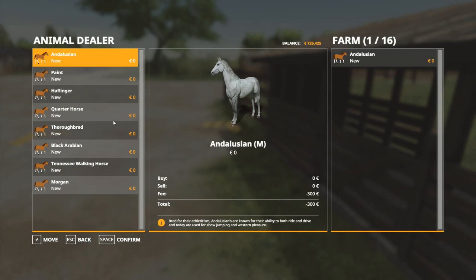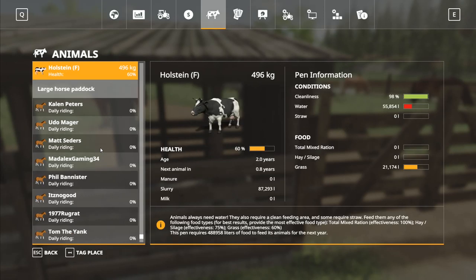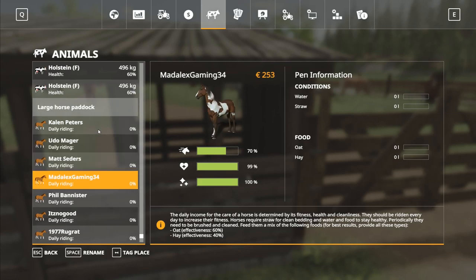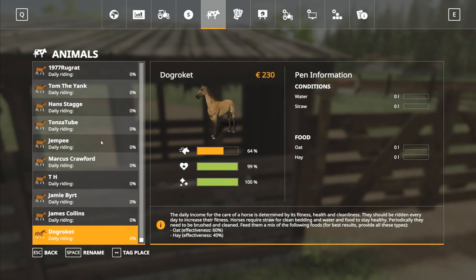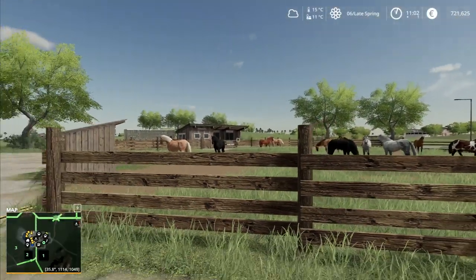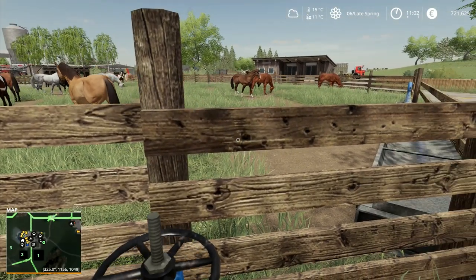I'm going to bring in two of each of the horses and name them all as well — it's going to take a minute. Right, I've got all the horses and I've got them all named: Calen Peters, Udo, Marga, Matt Cedars, Mad Alex, Gaming34, Phil Bannister, It's No Good, 1977, Rug Rat, Tom the Yank, Hans Stager, Tons of Tube, Gempy, Marcus Crawford, TH, Jamie Burt, James Collins, and Dog Rocket. I apologize if I've done some names twice from the last series — I can't remember where I'd gone up to.